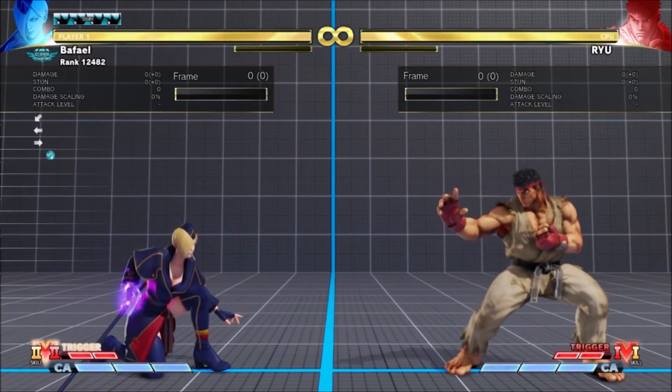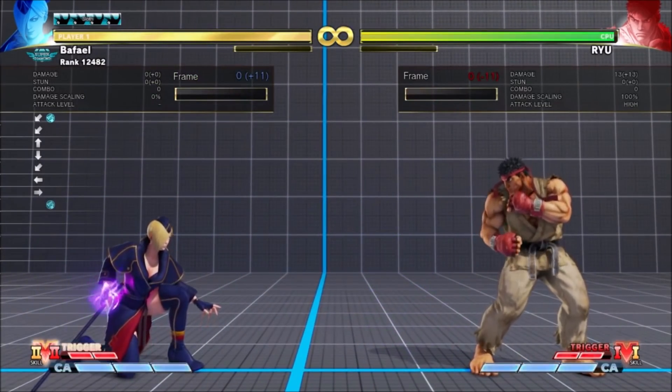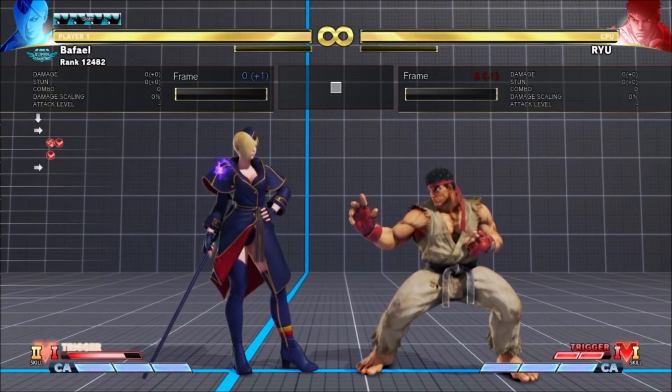The Fireball travels faster. Combined with Falk dropping faster, this makes it a lot more abusable and less risky as a neutral tool. Falk also drops faster after VT1 Fireball, so combos are more consistent.